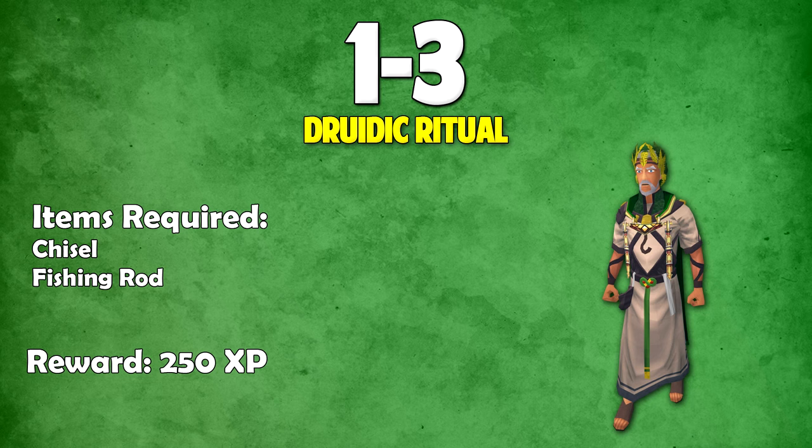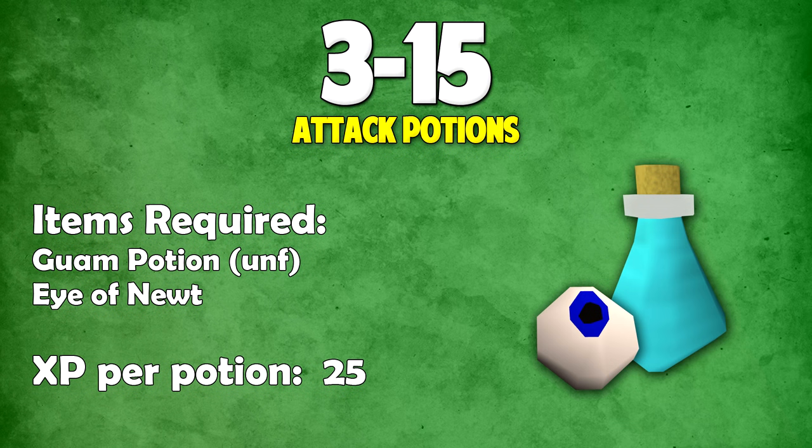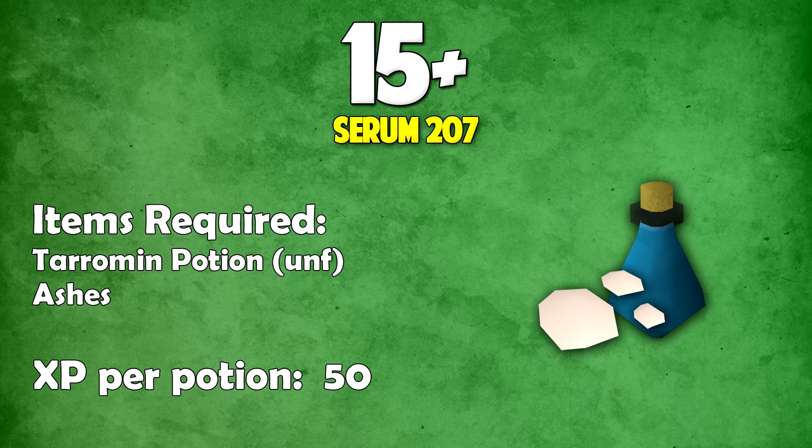Once you've done that, you have three paths to choose from. The first is to make attack potions up to level 15, then do Serum 207s. To make Serum 207s you need unfinished taraman potions and then add ashes to them — you'll gain 50 XP each. Remember the Serum 207s are currently untradeable, so all the money you put in is money spent. If you value money over time, avoid this method; if you value time over money, use it instead of the normal method.